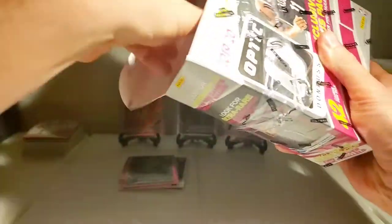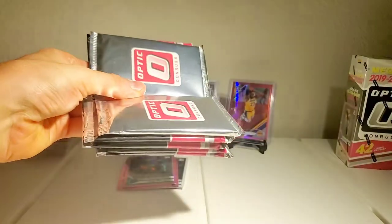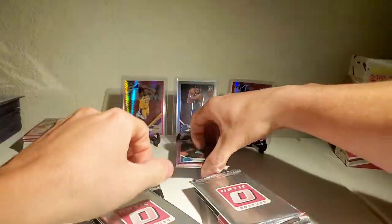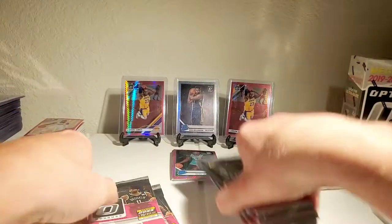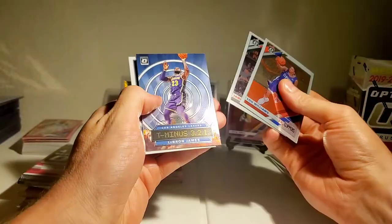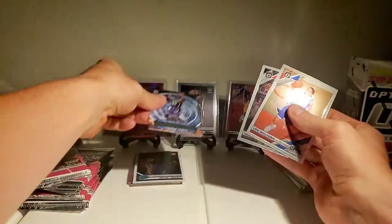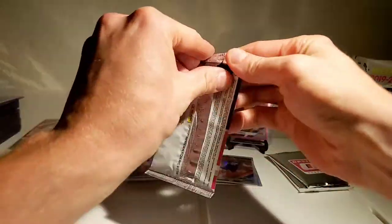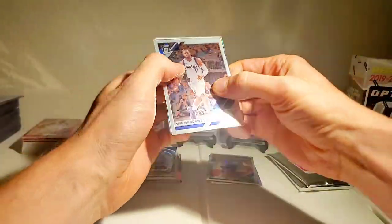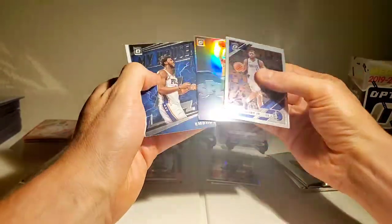Box one started off good and kind of fizzled out, so let's see if this one can treat us a little better. We got Lou Williams, James Harden, LeBron base, and Bam — nice. You guys know I'm a fan of Bam too, so I'll welcome that even though it's just a base card. Tim Hardaway, Giannis splash silver — no one else after that.